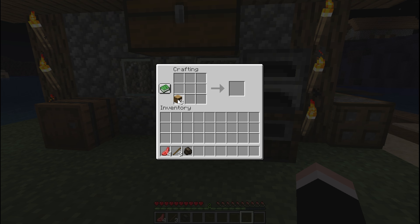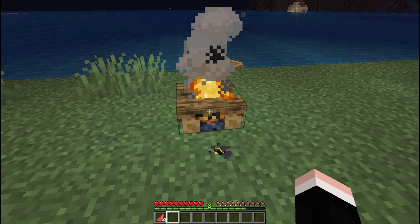Place the logs in a horizontal row along the bottom row of the crafting grid. Then, place the sticks like this. Finally, place the charcoal or coal in the center slot, and there you have it — the campfire.